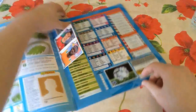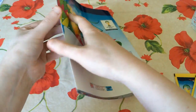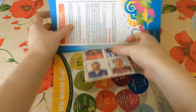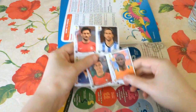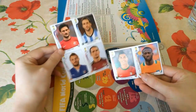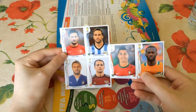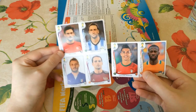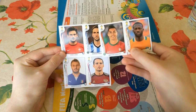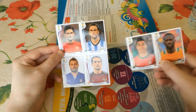As you open it up, you actually get some players free to start off with. As you can see, you've got Cristiano Ronaldo and Yaya Touré there. I'll take these out so you can actually see them. So the starter stickers you get in the actual book itself are: Cristiano Ronaldo, Yaya Touré, Hugo Lloris, Gonzalo Higuaín, Daniele De Rossi, and Roman Shirokov obviously from Russia.